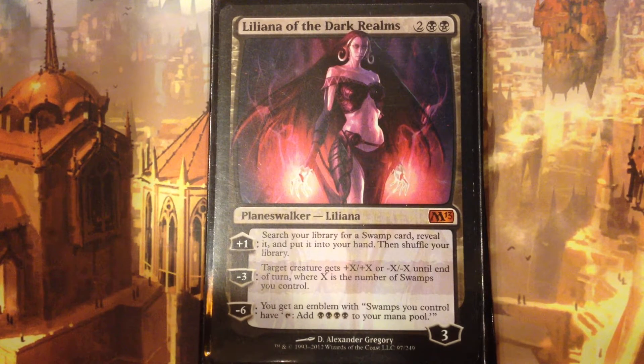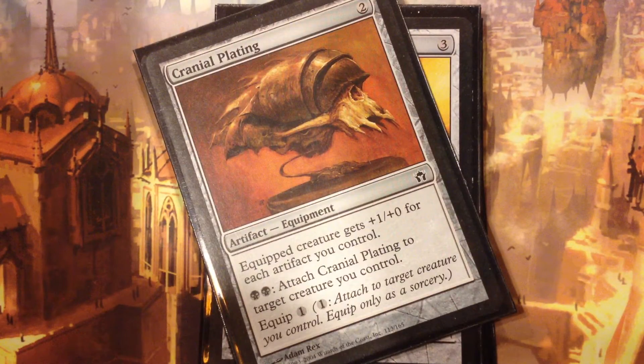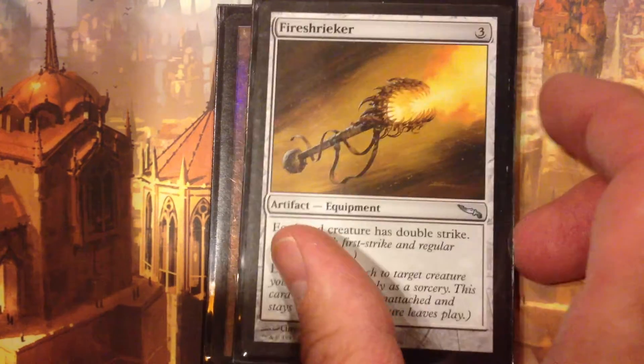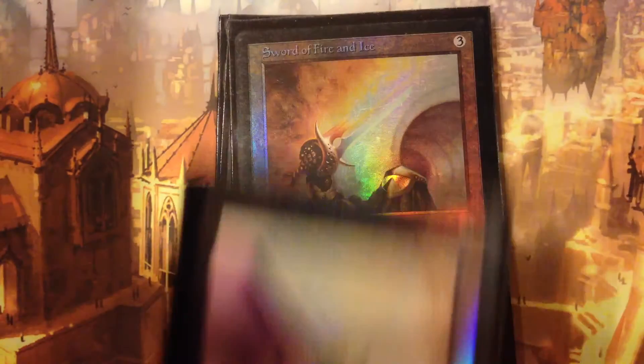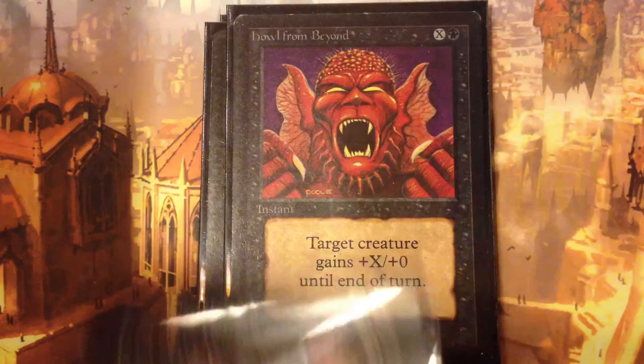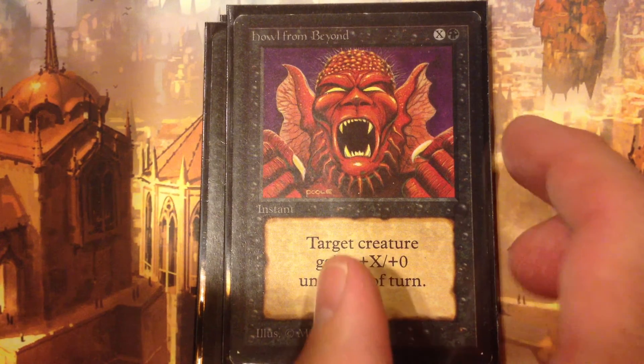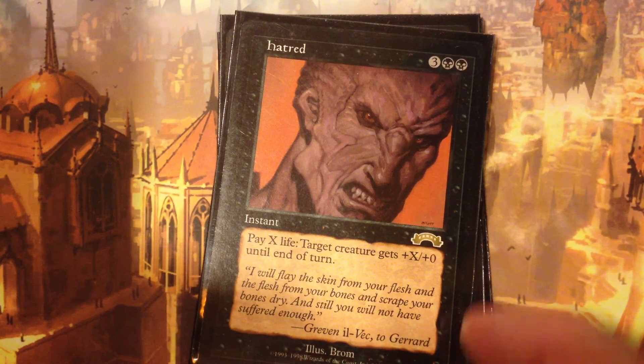Liliana is probably the best add I've had to this deck in the last two or three months. When I added her, I immediately started getting wins, just because of that second ability. She's versatile — she tutors up Swamps for you. She is a great card in this deck. So you're seeing what we're doing here: we're just loading up Mr. Shihao Doon with equipment, trying to deal as much Commander and infect damage as possible. I have all the necessary resources and tools to get his power pretty high.